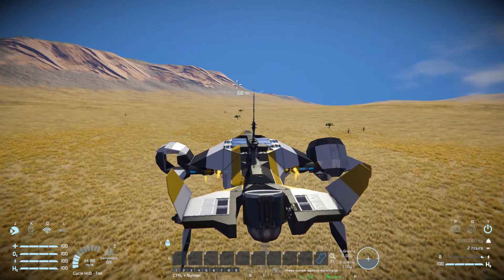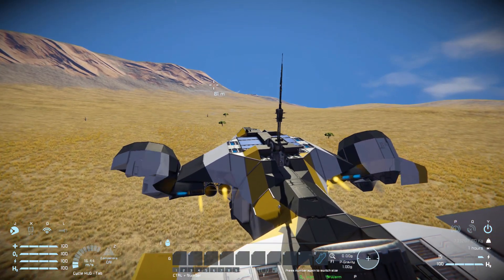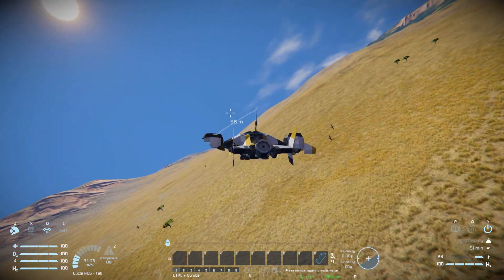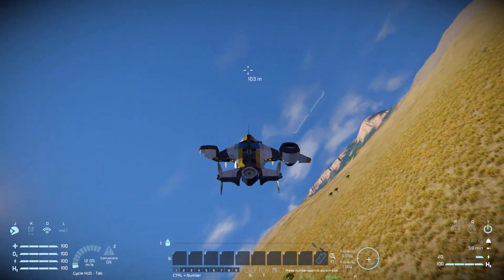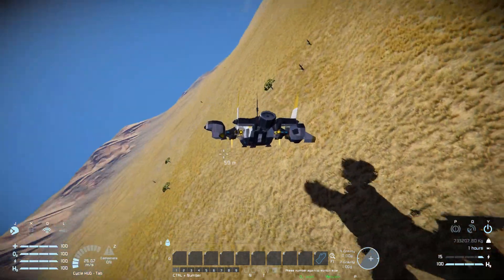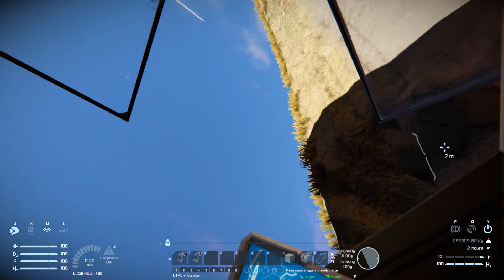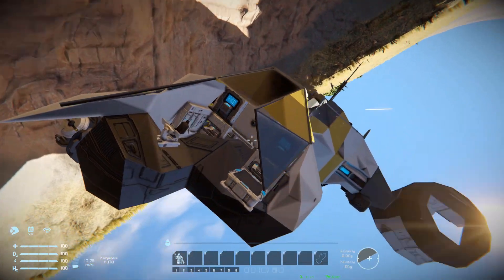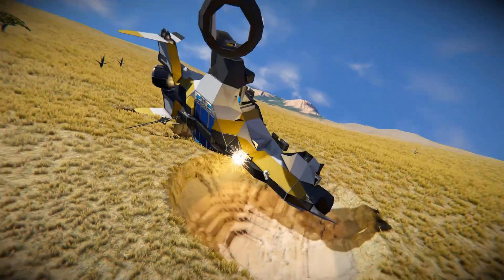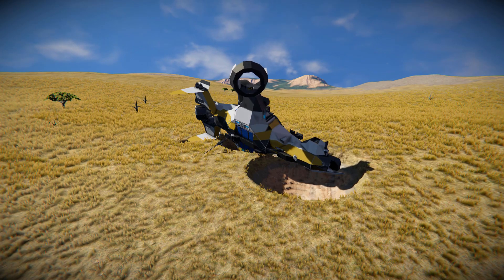We're going to have a bit of a dodgy experience because we are missing one atmospheric thruster on the left hand side. It's doing its best to try and turn itself around and we can see a few pings from the enemy gatling gun. It's fighting quite hard to tip itself over and we come crashing down to the ground. But as I was saying before I got rudely interrupted by crashing — it's a bloody fantastic looking ship, very sleek, very clean design, and it's got everything you need to survive in survival mode. There'll be a link to it in the description below if you wish to download it. Highly recommend it. Bye bye!